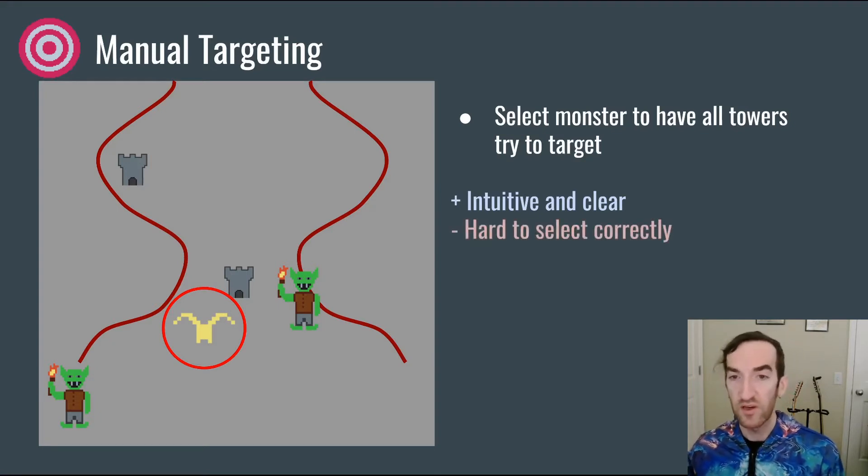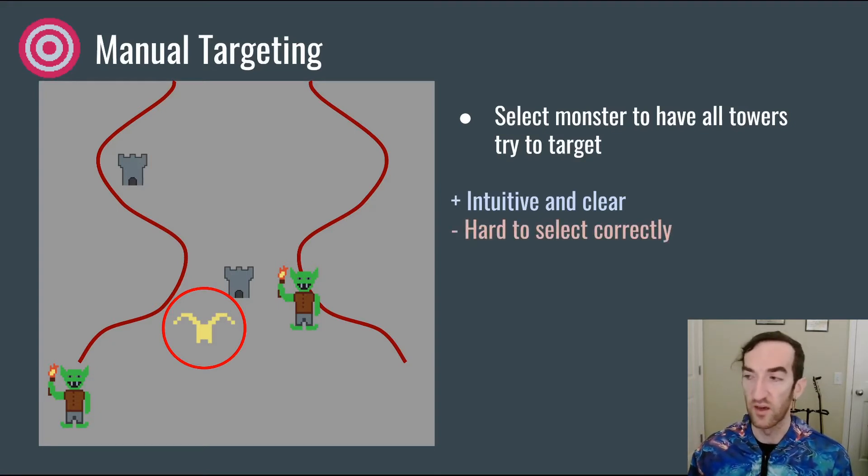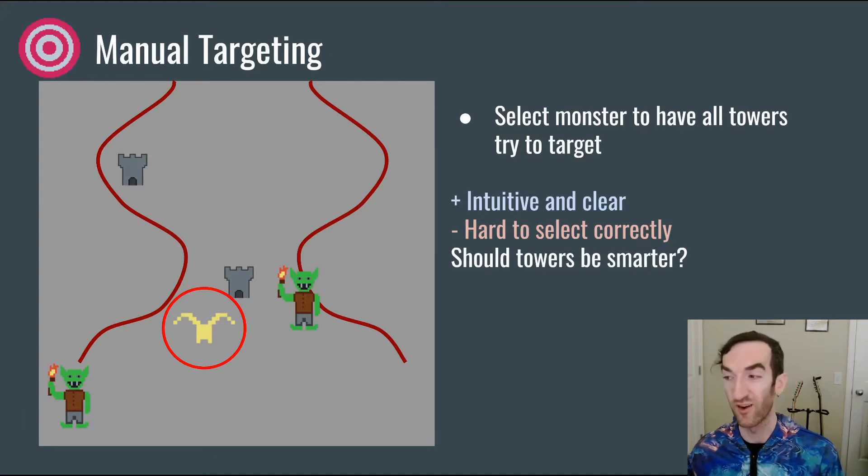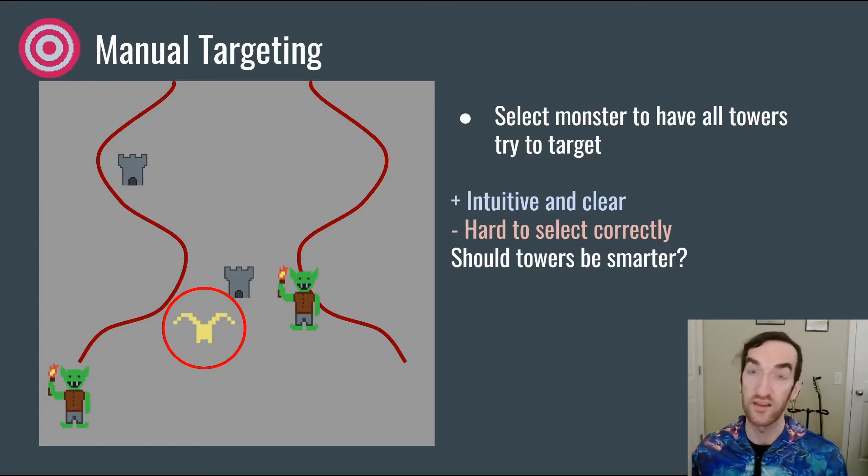However, it can be very difficult to select correctly among all the chaos of a battle as it's going on. It also begs the question of whether the towers should be smart enough to select the appropriate target for the player without the player needing to manually intervene.